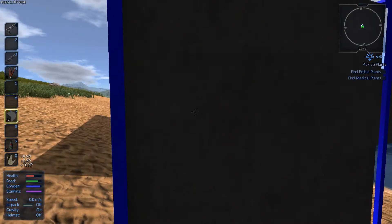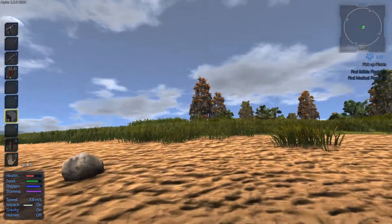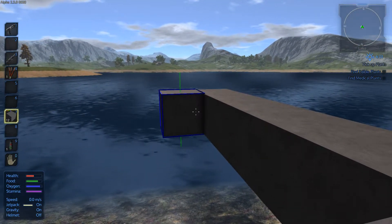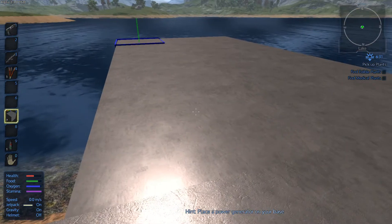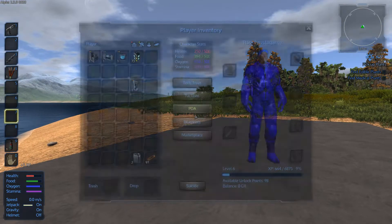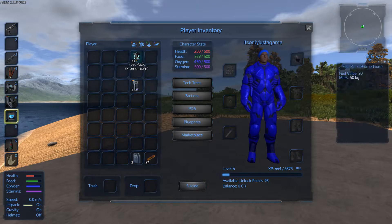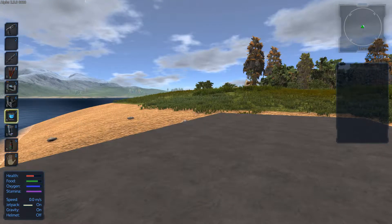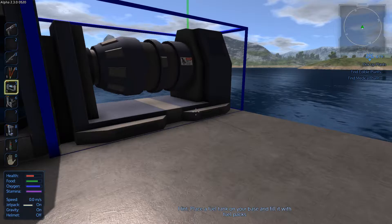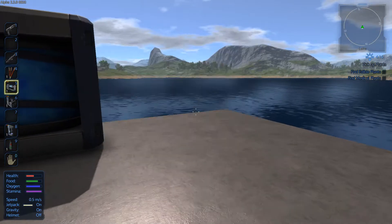It's just a case of putting some blocks down. If you're struggling to jump up just use your jetpack - that'll be enough to get you up in the air. I want to try and be as quick as I can. I'm not sure whether the enemies still attack you very early on, so I'm just going to see if I can get some of my items placed down.